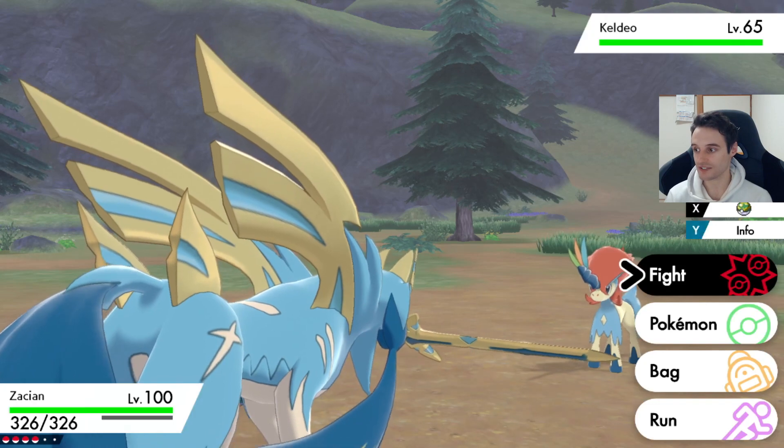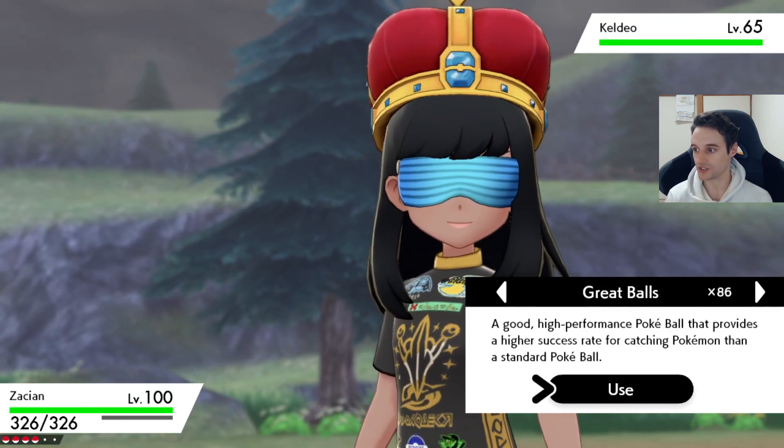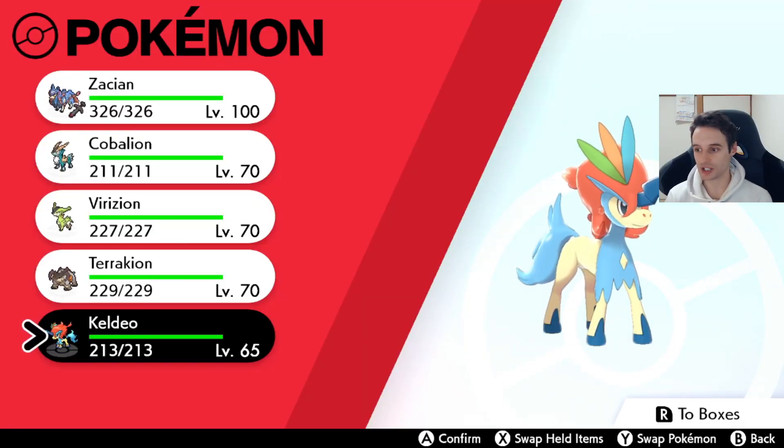I'm going to use a master ball just to save some time. Once you've caught your Keldeo it's going to be in your party — make sure it is in your party. Leave it in your party.